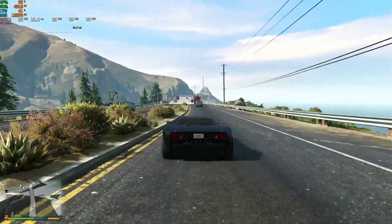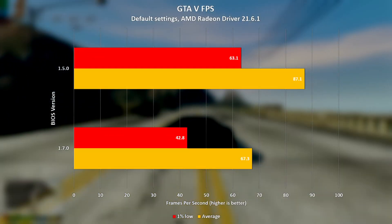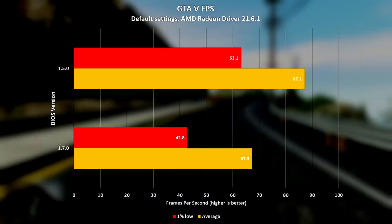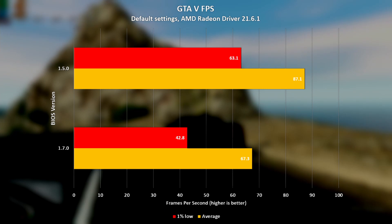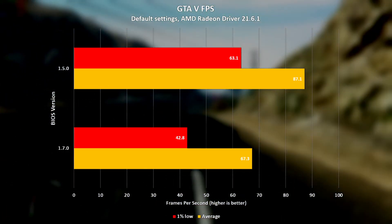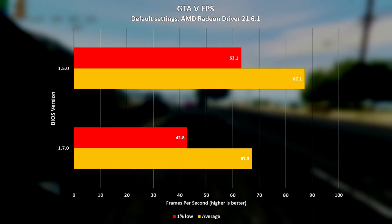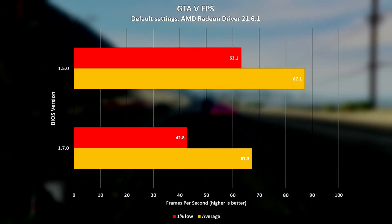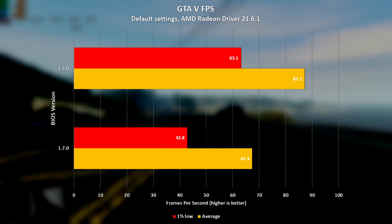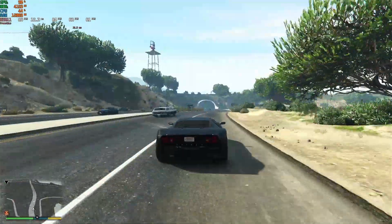Kicking off with the tests now, starting with GTA 5 on the default graphics settings, we can see that the Dell G5 SE achieved an average frame rate of 87 on the older BIOS version 1.5.0, and the average dropped by nearly 20 FPS with the latest BIOS version 1.7.0. This represents a significant reduction in average FPS of 22.7%. The 1% lows also suffered, with the latest BIOS achieving just shy of 43 compared to the older BIOS's 63, representing a drop of nearly one third. Not off to a great start then with the latest BIOS version.